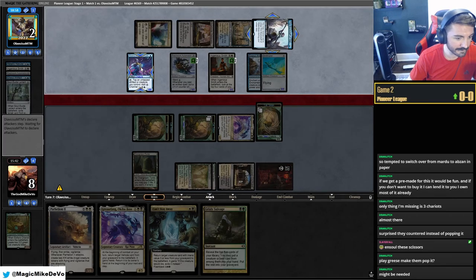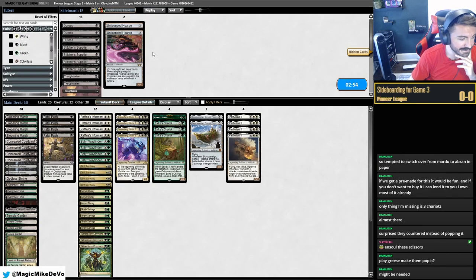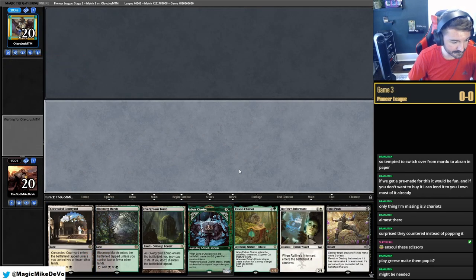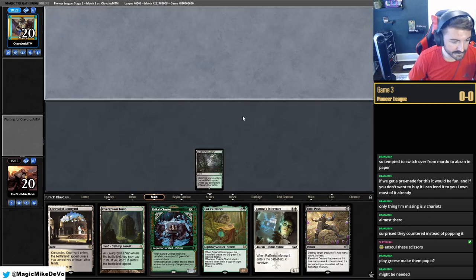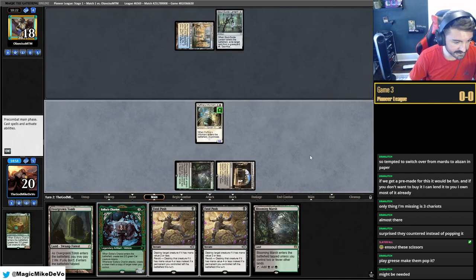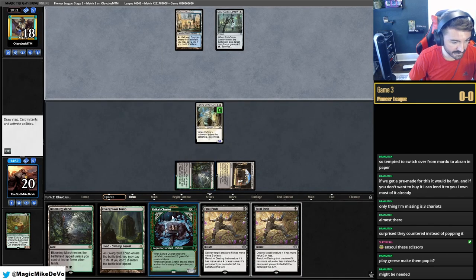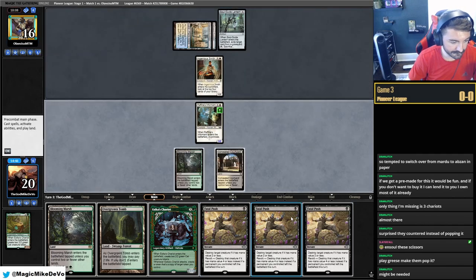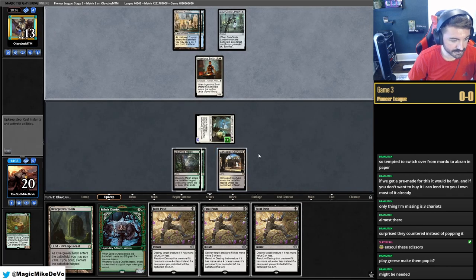Let's run that back. We have a lot of removal and they had two In-Souls which didn't work out. This hand has removal and all our lands — I'm fine with this. I'll play Blooming Marsh and pass, holding up Fatal Push. If they don't do anything I'll play Concealed Courtyard and Raffine's Informant. We have our land so we can cast Chariot on four and not care about Soul. Ingenious Smith — revealed Patchwork. Three Fatal Pushes: attack, hold up push.